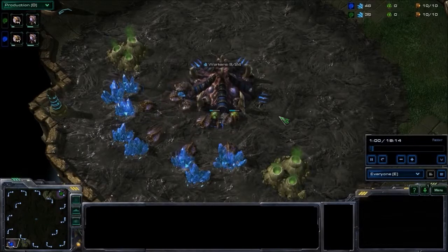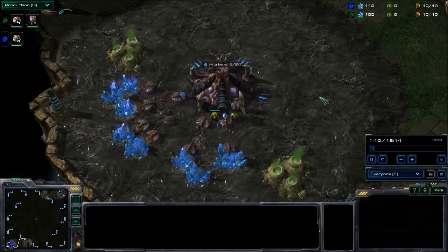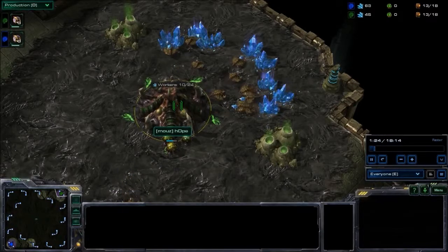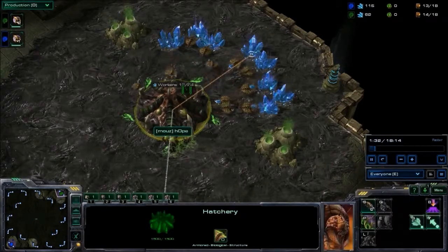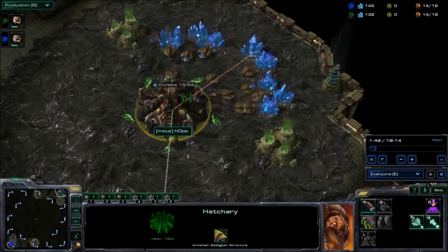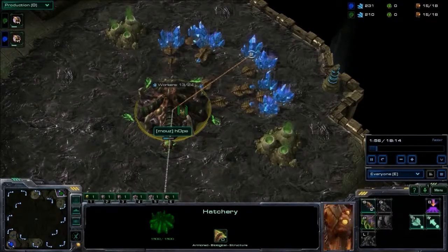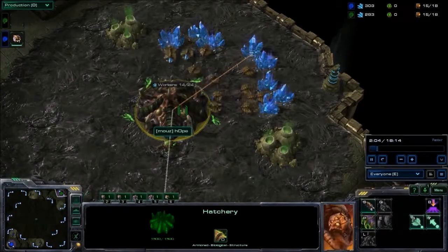Hyun has a stranglehold on this series, he just needs one more game to take the sweep. All the momentum is on his side. Both games were heavily Roach-based. In Game 1, it was entirely Roach-based that determined the outcome. In Game 2, both players opted for Roach Hydra, but Hope was in the lead for a while. He didn't get the upgrades — only plus 2 attacks and no armor upgrades — but Hyun had 2-2, and even though Hope had a larger army, it eventually dwindled and Hyun secured the victory.